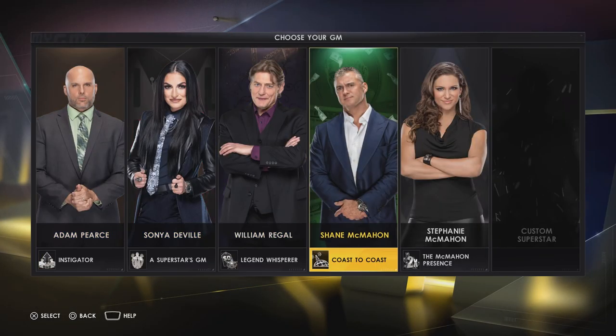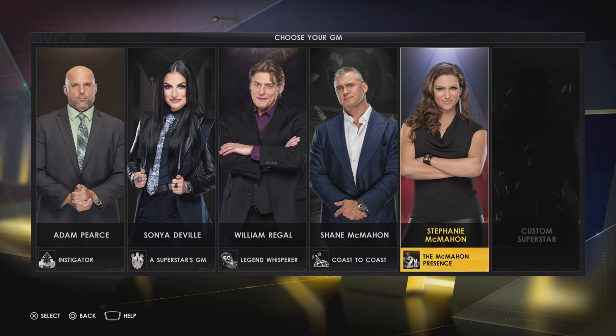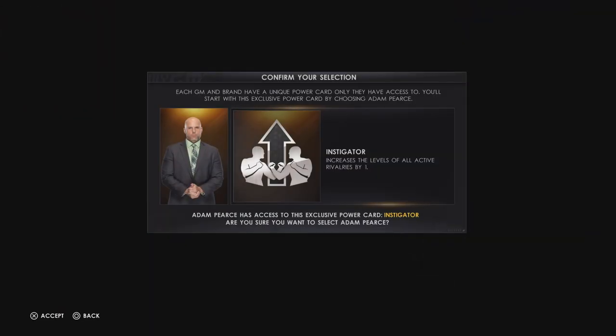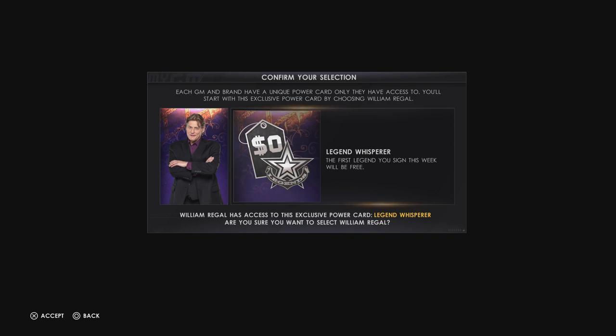When starting My GM mode, you have five general managers you can choose from: Adam, Sonya, William, Shane or Stephanie, and they each have their own power cards. The best I suggest is Adam, with Instigator, which increases the levels of all active rivalries by one — this can be massive, especially leading up to a pay-per-view. The second best is William Regal with Legend Whisperer: the first legend you sign this week will be free, giving you a five or ten week contract with much higher popularity than the average superstar.